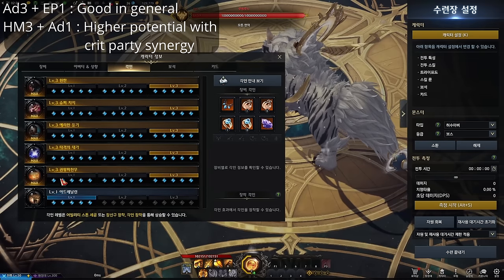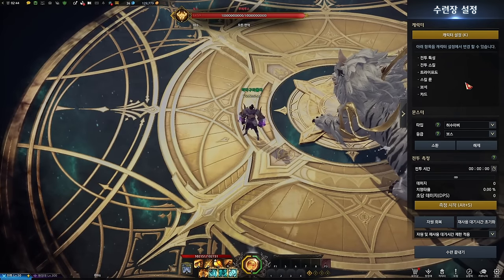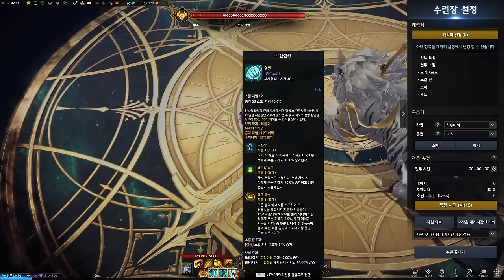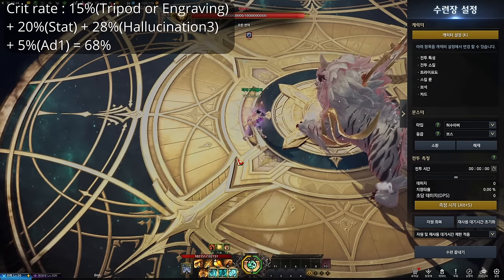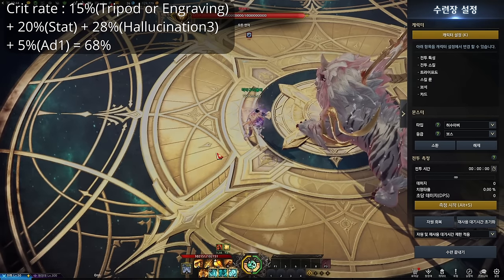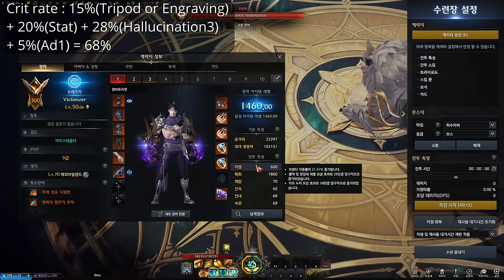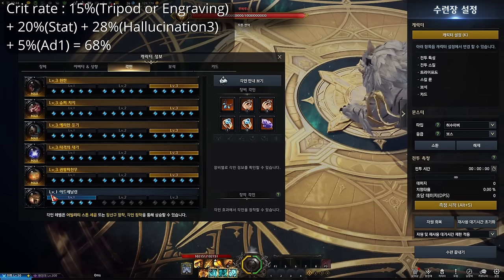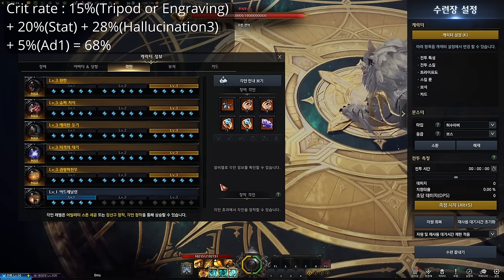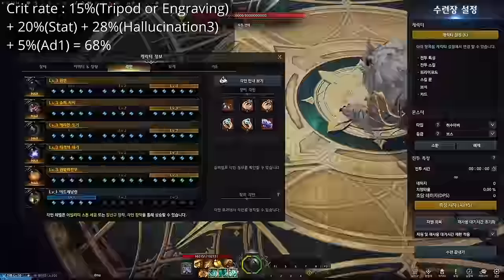Headmaster 3 and Adrenaline 1 has a higher ceiling with crit synergy. There are 3 DPS skills: D, F, and Z. All 3 skills have 15% crit rate either from the tripod or from the Class Engraving. Crit stat gives around 20%, Hallucination level 3 gives 28%, and Adrenaline 1 gives 5%, so that's around 68% crit rate in total. If you use Adrenaline level 3, it becomes 78%.